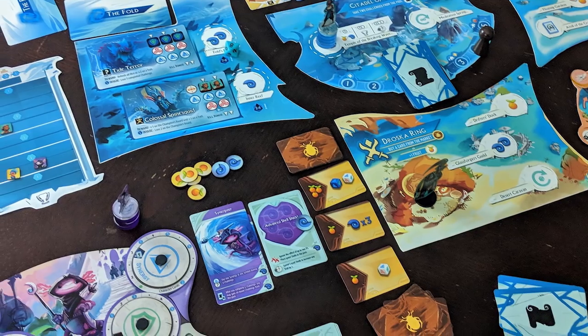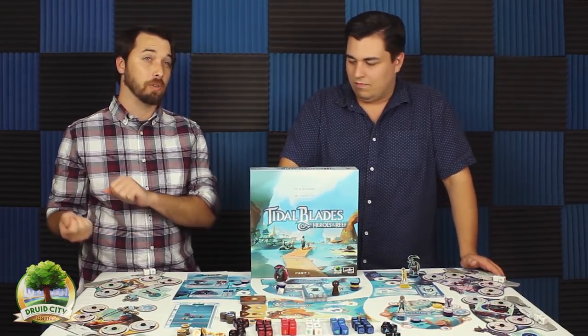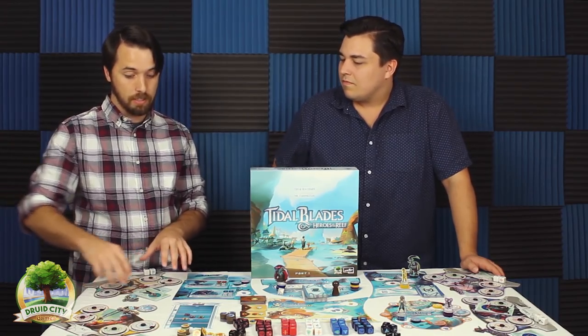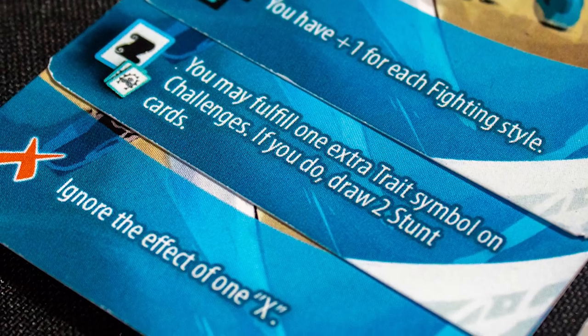There are four tracks: spirit, focus, resilience, and synergy — they all have different effects on gameplay. Spirit is used for spirit cards you'll get; the higher your spirit, the better the effect of those cards. Focus is how many dice you can roll. Resilience is how many dice you can upgrade at the end of the round when you refresh your dice. Synergy relates to your character cards — you have asymmetrical player powers that you unlock as your synergy gets higher.